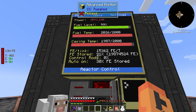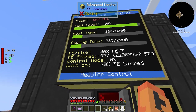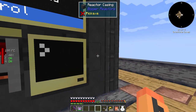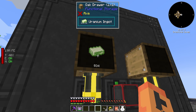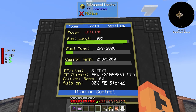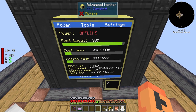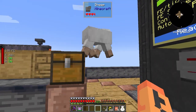The fuel burn rate is four millibuckets per tick, which actually isn't too bad — we should be able to keep up no problem. When the FE stored hits 80%, this thing should turn off. There it goes — and the reason I set 80% is that even when it's off, it continues to produce a little power for a while. It's hitting about 81-82% before turning off, so maybe I'll bump it to 84-85%. The buffer is 21 million FE. Super cool — that's how we run our reactor.